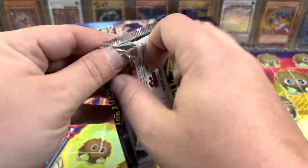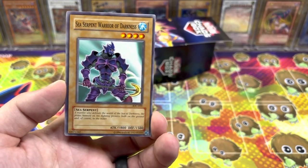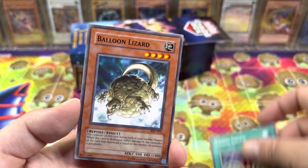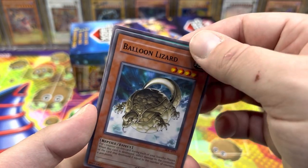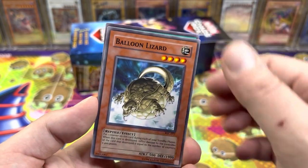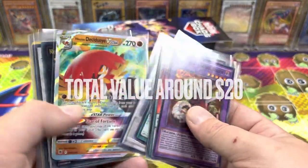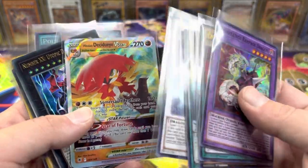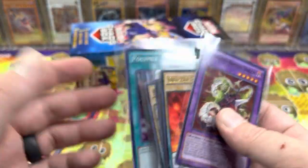Last pack magic. At the end I'm going to try and throw up a total of all the stuff we got — I don't think we hit that $125 mark. Stealth Bird, Sea Serpent, Balloon Lizard, Hammerhead, Chaos Greed, Tower of Babel, Tornado Fish, Chain Disappearance, and Yellow Luster Shield. We didn't hit that $125 mark, but we did get some pretty dope stuff. I was excited about the Radiant Hawlucha and the Hisuian Decidueye V-Star — two hits from a three-pack blister isn't bad at all. Plus we got the OG anime artwork Polymerization. Not bad.